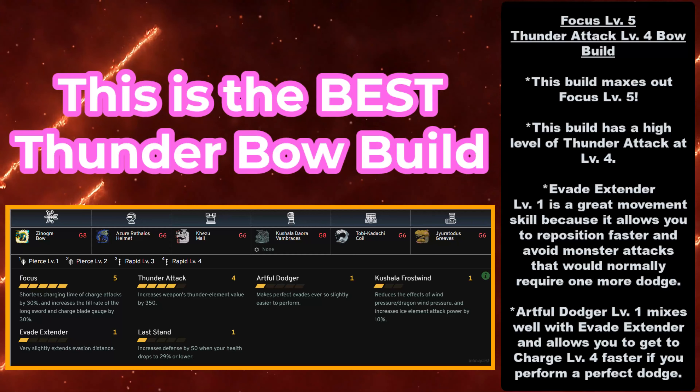This leads us to the best Thunder Bow build. As mentioned, this is the Focus Level 5 and Thunder Attack Level 4 Bow build. This build maxes out Focus at Level 5, allowing you to get a 30% build-up for faster charge attacks, along with a high level of Thunder Attack at Level 4. Evade Extender Level 1 is a great movement skill that allows you to reposition faster and avoid monster attacks that would normally require one more dodge. The only caveat is that you do need the Kushala Daora Vambraces at Grade 8, which is an Elder Dragon Interception piece. You also have Artful Dodger Level 1, which mixes well with Evade Extender — if you perform a perfect dodge with the Bow, you get plus two charge levels, meaning you only need one more charge to fire at Level 4.